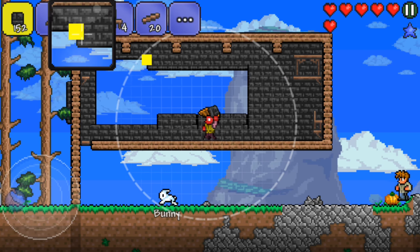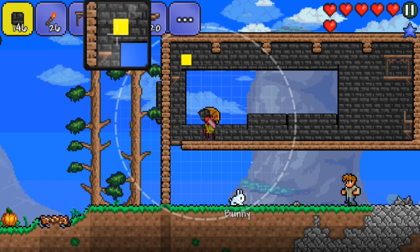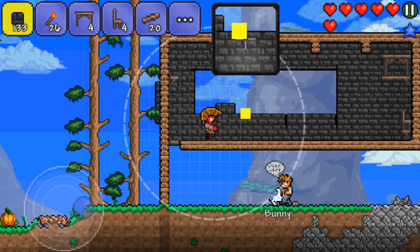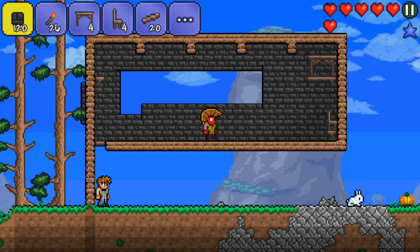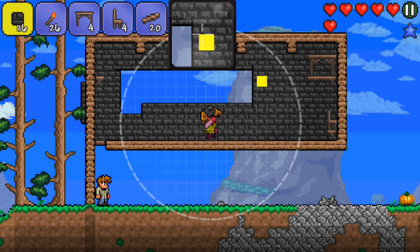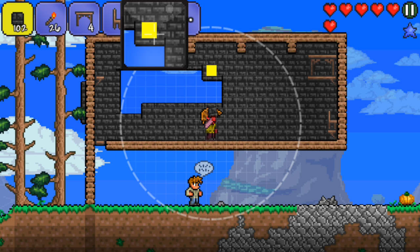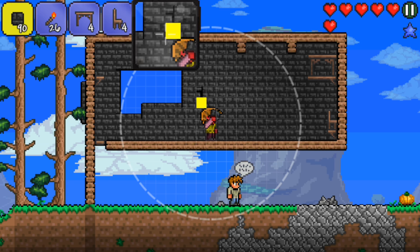You need walls for a housing unit, and if you have walls, then enemies cannot spawn in it. For a house to classify for NPCs to live in, you need a chair, a table, a light source, walls, and backgrounds. And then you actually need walls — like blocks around it to form a cube or something.